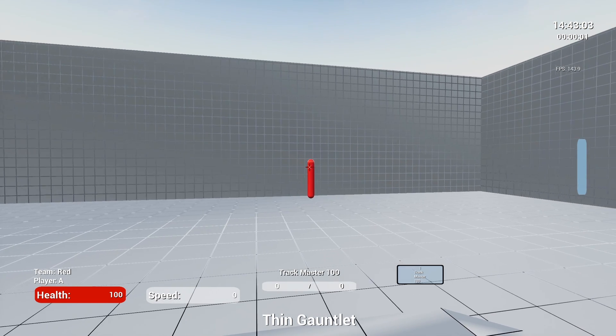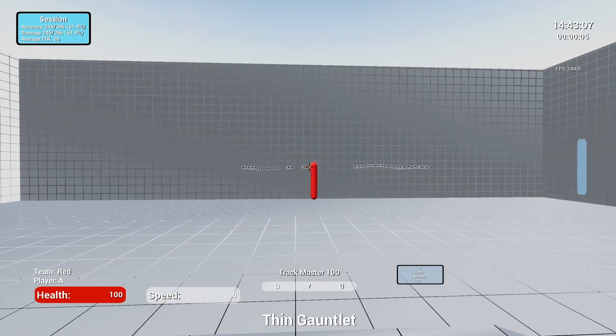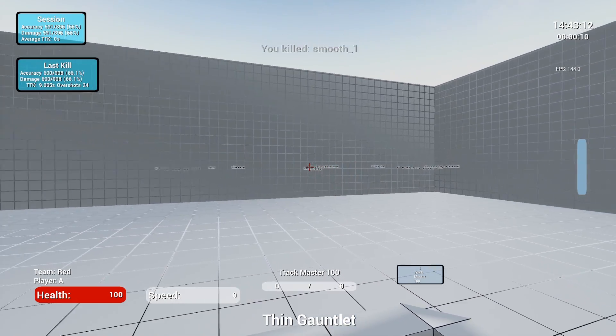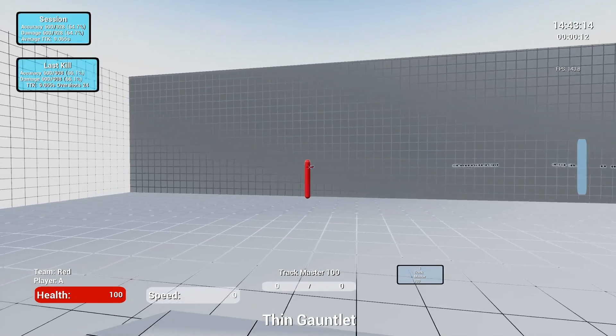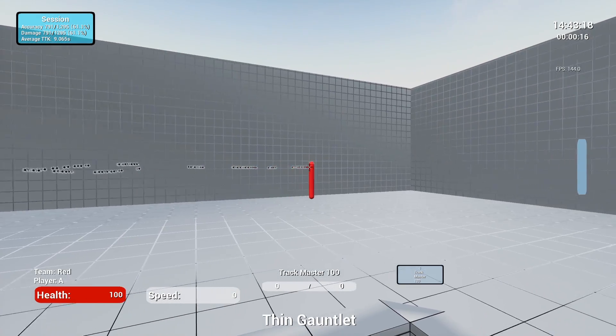This is the only tracking exercise on this list. It's pretty much a small target that moves relatively slow, and you're going to be working on your mouse aim to just follow it. You're going to do this for about 2-3 minutes, and this should be your warm-up.